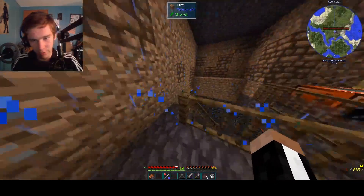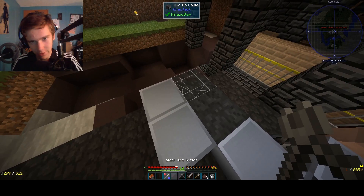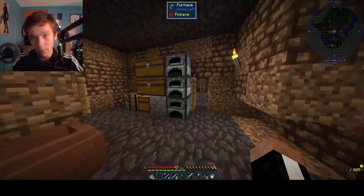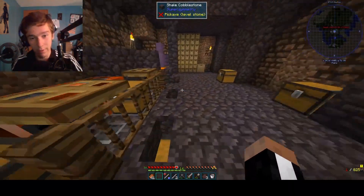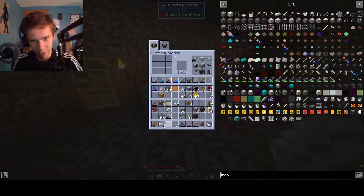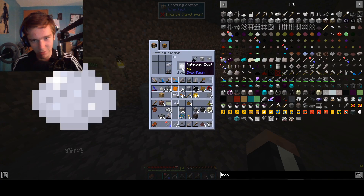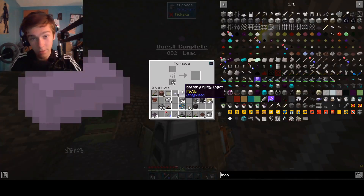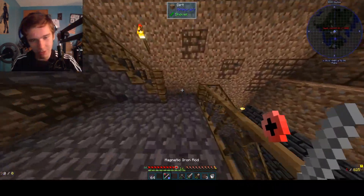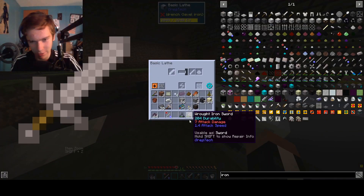So next episode we're going to tackle the centrifuge and get that done, maybe some other stuff. The good thing is I got some antimony over here. We're going to be able to make this into powder and mix it into batteries, basically. Yeah, let's make some batteries because we're going to need them. I just got the advancement for lead — I don't know why, I should have already had that. It basically gives you the advancement for just having the dust, but not the actual ingots.